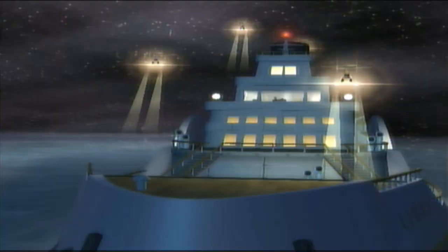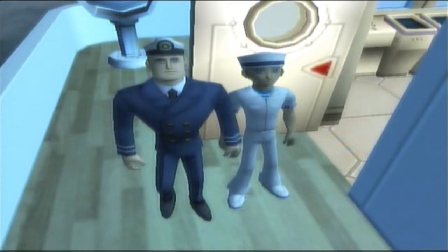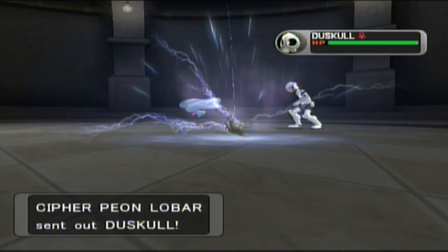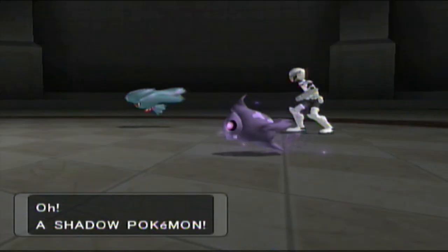XD was released in 2005 for the GameCube as a direct sequel to Coliseum, picking up a few years after the story from the first game ends. Cipher, one of the enemy teams from the first game, is back to try once more for world domination, and this time their plot involves a Shadow Lugia that they claim is immune to purification. Much like its predecessor, XD has you snagging Shadow Pokémon in double battles and purifying them.